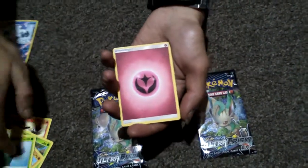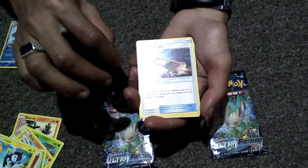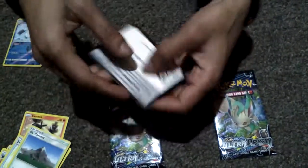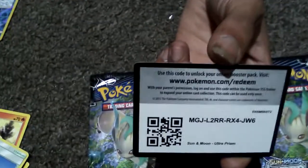Which is pretty cool. Fairy type energy, Luxor, a skateboard, a MT Comet, and the first code card. So no GX or EX but we've got an Abomasnow which is a really cool Pokemon.